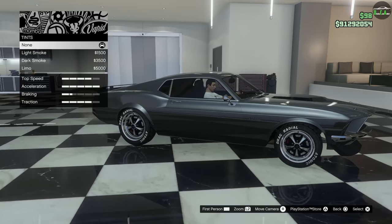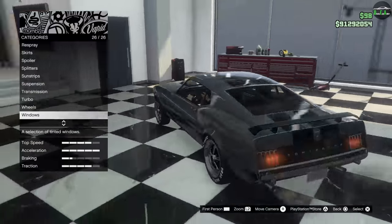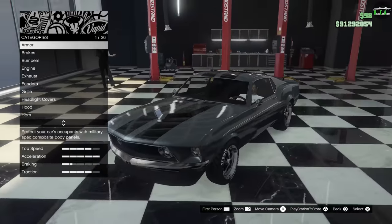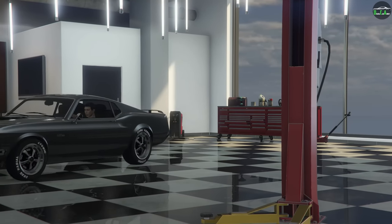Windows — you're going to leave that stock. The car did not have tints in the movie. And that's all the options there. Not bad — very, very happy with this build. Let's take it for a drive, exit to ground. Looks so, so, so good.